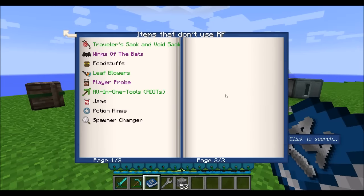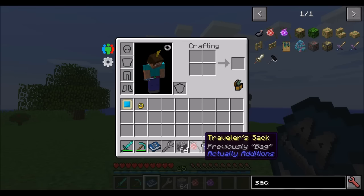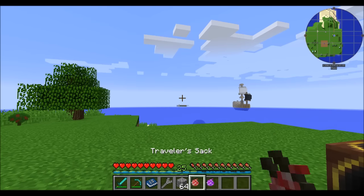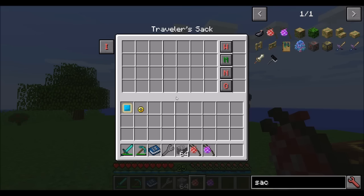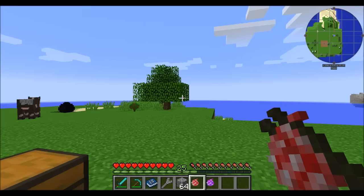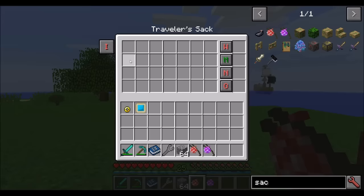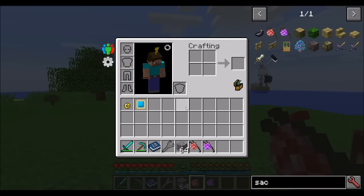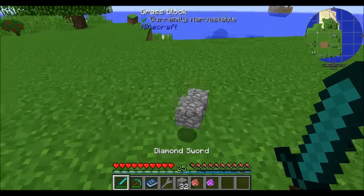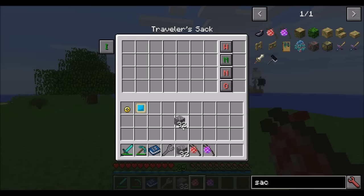Let's start with items that don't use RF. There are two sacks available: the Traveler's Sack and the Void Sack. The Traveler's Sack is basically an item storage system — a little thing you can carry around, put items in, and get items out whenever you want. If you turn on Auto Insert, any items picked up in the world will automatically go into the bag instead of your inventory.